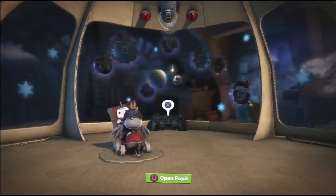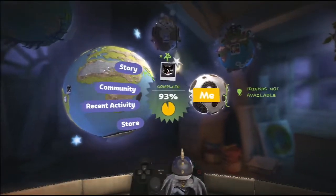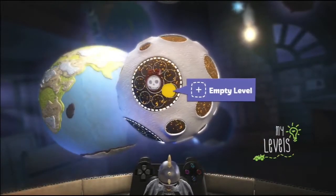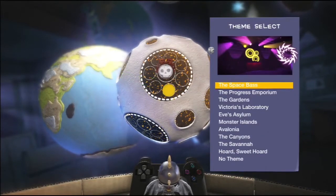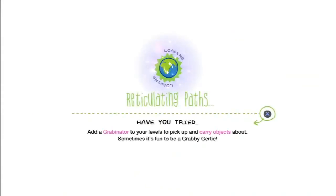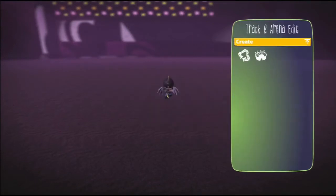Hey everyone, my name is Wild Thang and today I'm going to show you how to get the Creator Maker Trophy in LittleBigPlanet Karting. We basically need to create three versus levels and three co-operative levels. So if you go to your moon, select an empty spot and just pick the first theme on the list. Now these levels all have to be unique from each other, so you can't copy an existing file unless you go in and edit it. The best thing to do is just create random tracks each time.